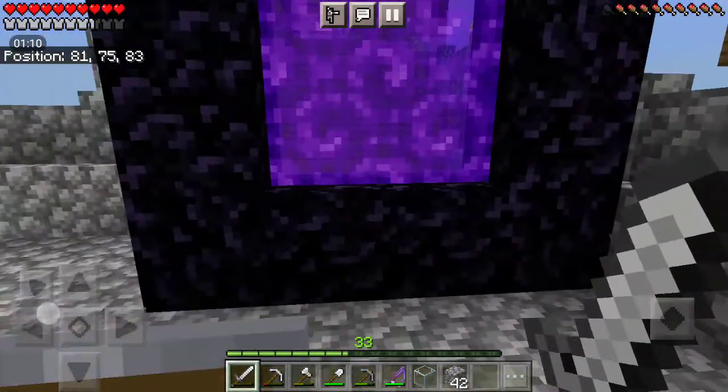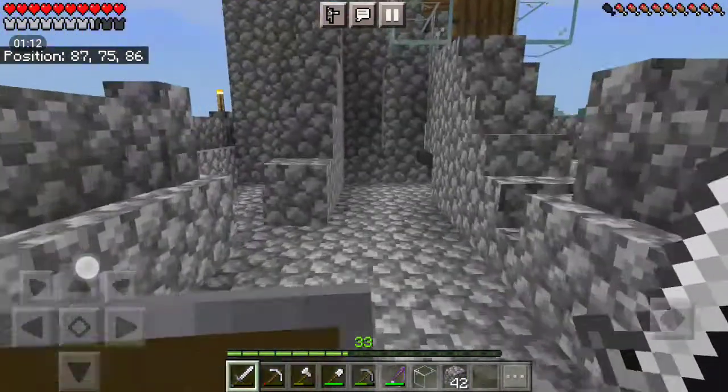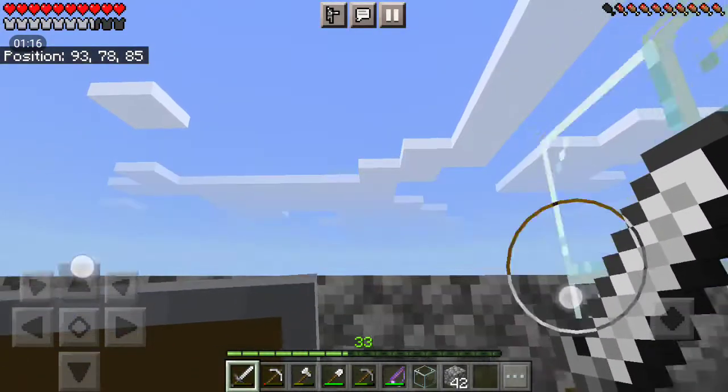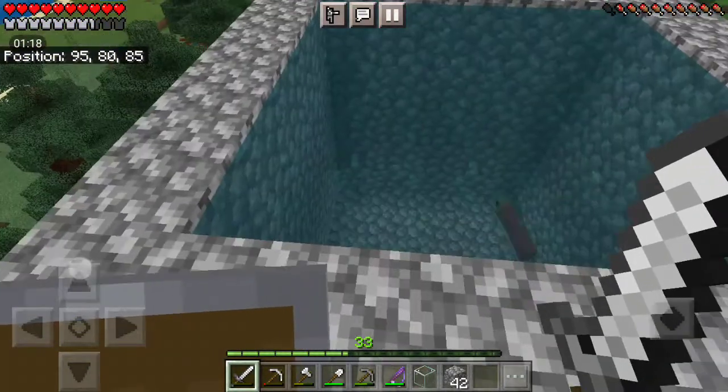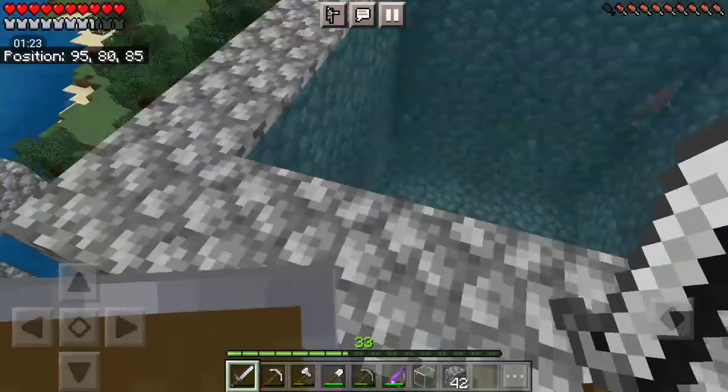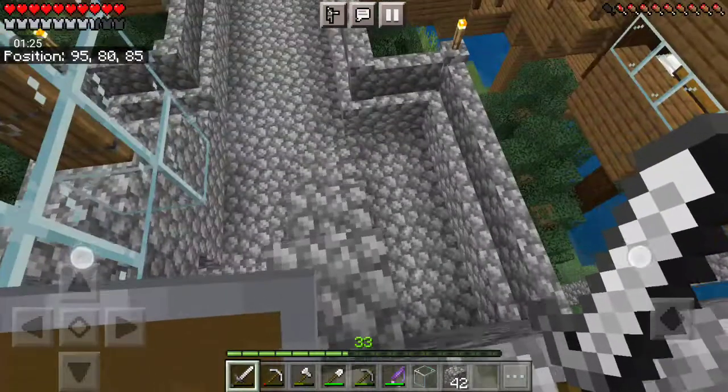Then if you come over here, there's my nether portal where I can go in the nether, and I'll show you that in a bit. And here is my AFK fishing farm — all I have to do is put an auto clicker and I can get a bunch of stuff.